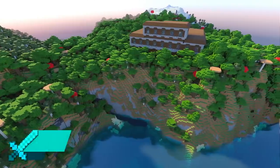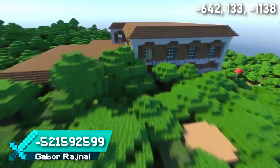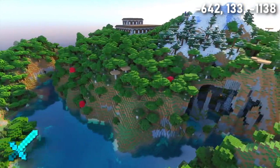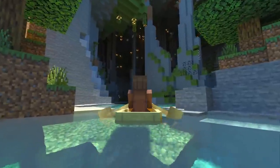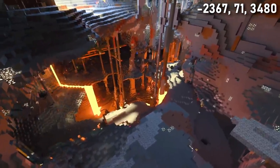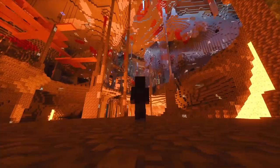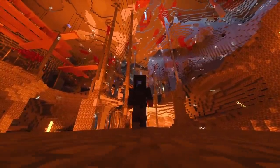Seed 10 is another fantastic double mansion seed. These mansions are only 400 blocks apart in a beautiful wooded landscape. Both mansions have views of the ocean and one of them has an exposed lush cave underneath it. Further away, there's a snow biome with one of the most gigantic cave systems ever — absolutely huge, with a mine shaft, so it's definitely worth the travel if you pick this seed.